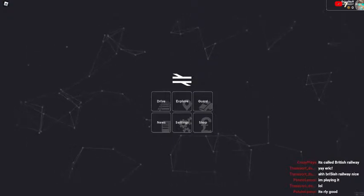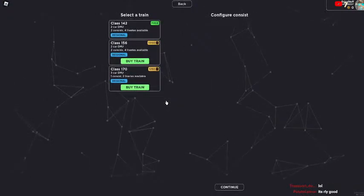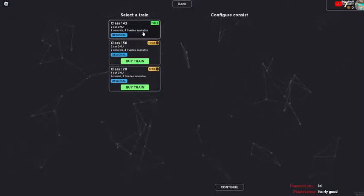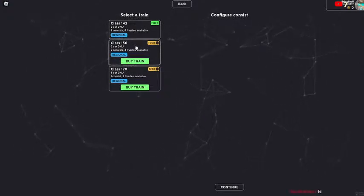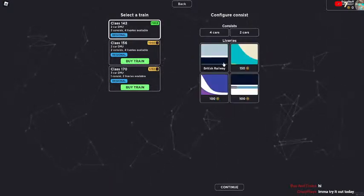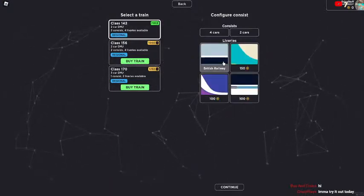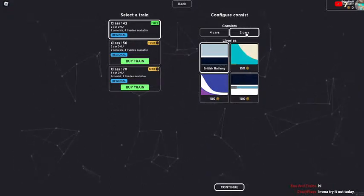Okay it's working, it's working. I'm just gonna drive and see what this is. So the Class 142 Pacer is free, then there's the 156, 1000-something — those are probably coins — and then the 170s. There's only three trains for now. Oh and you can change liveries as well, that's cool. Roblox says you're on the website but I am in a game — I'm playing British Railways.